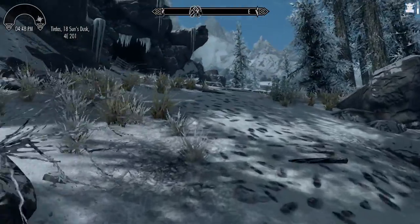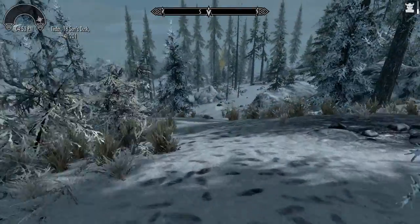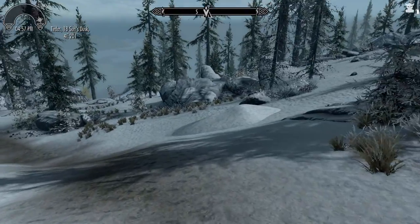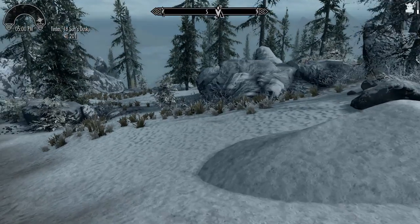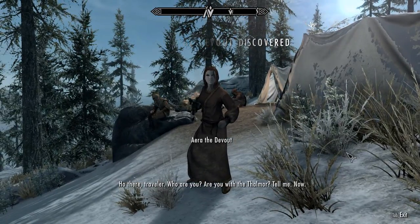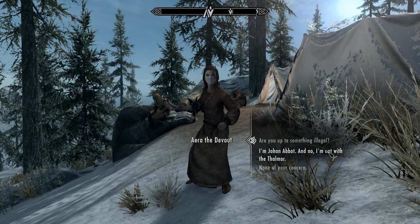It looks like we're coming up on the Talos Worshippers' camp. I'll probably end up stopping there first. Let's go ahead and uncover this Gutted Mine too while we're in the area. Let's go ahead and go talk to these people. See if we can convince them to tone down their worship a little bit, as it is bringing trouble to the people of Bruma. I understand they want to be able to worship, and if Captain What's-His-Face were asking them to stop completely, I would be against it. But it's not what he's doing. I'm hoping they'll understand. My name is Johan Abbott, and no, I'm definitely not with the Thalmor.